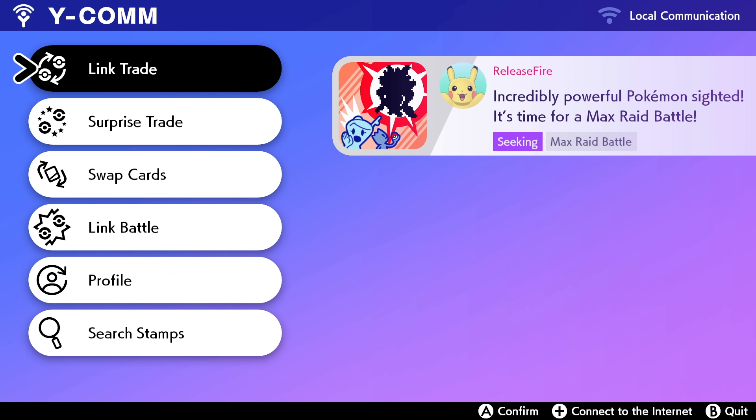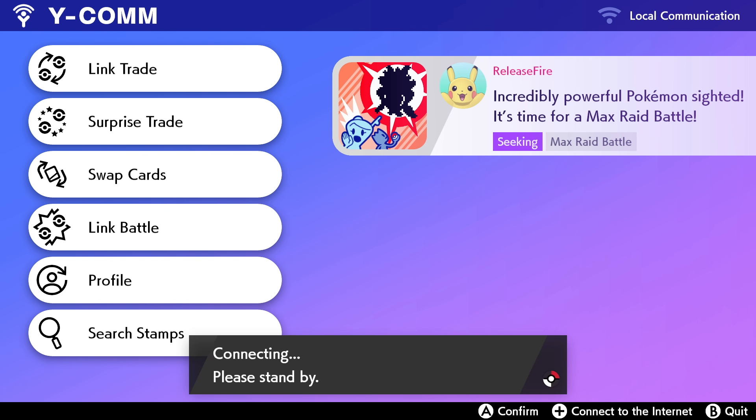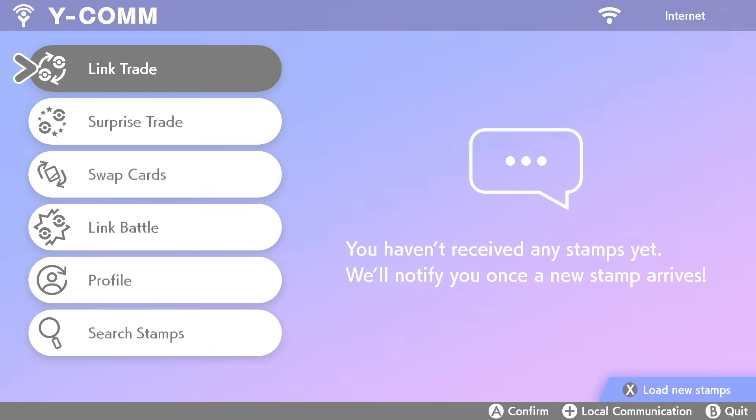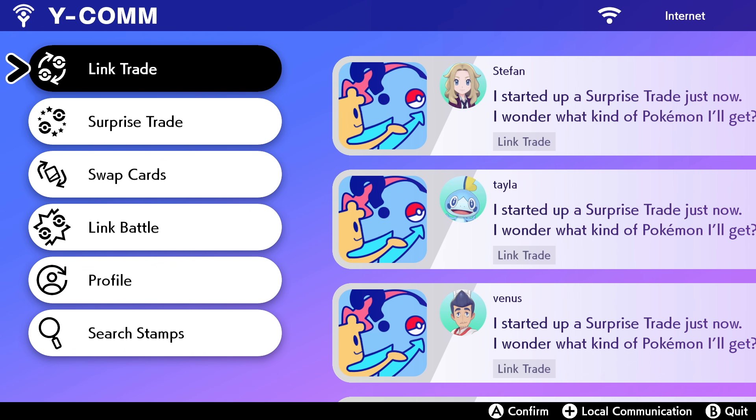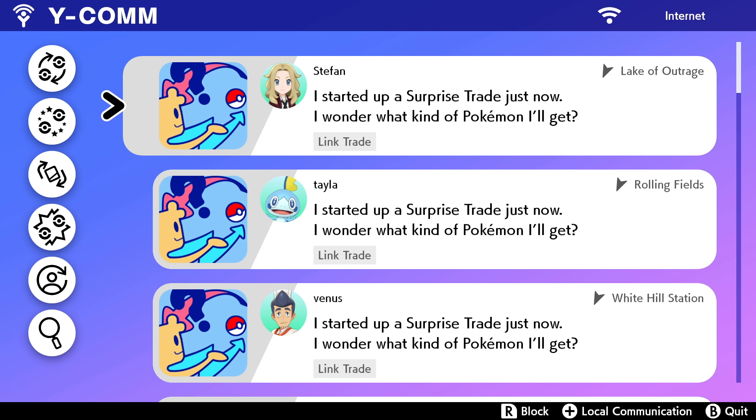I'm going to show you exactly what you need to do. To start with, you need to come into YCOM by pressing the Y button and then the plus button to connect to the internet. That will tell you to please stand by while it's connecting. So long as you have a good connection, you'll connect up to the internet. The next part of the process is to press X to load new stamps.